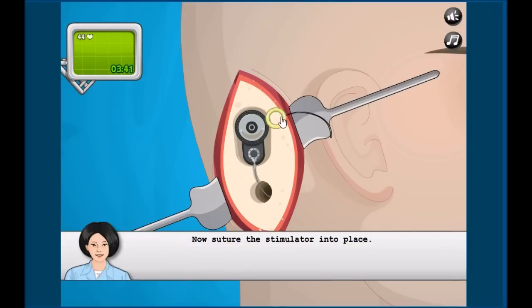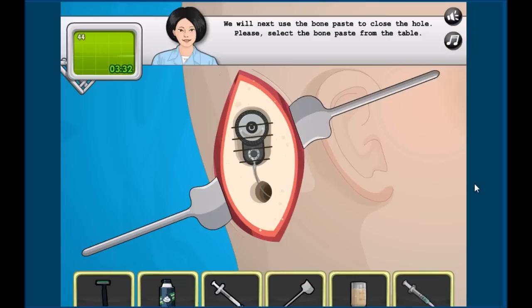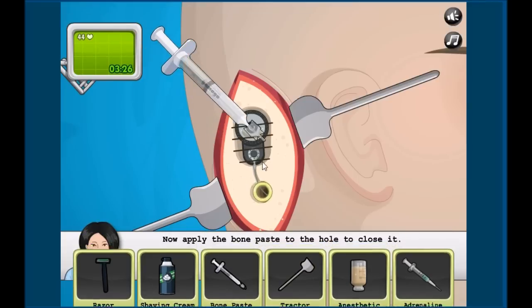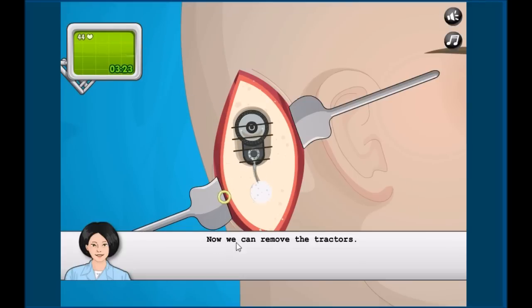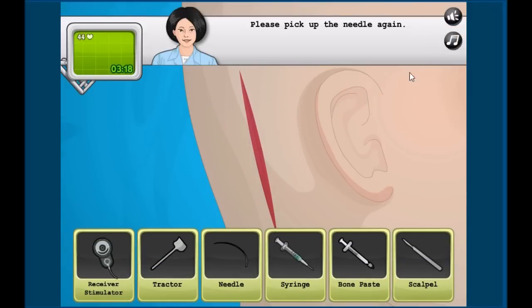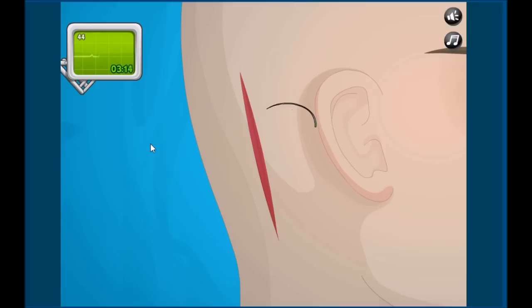Now we need to stitch it up — oh my god, yes! The timer — oh no, this is bad. Incision — go! I'm sewing this like a cloth, come on! Done it! Do we need to put bone paste? Okay, we can remove the tractors — move it, move it. Grab the needle, there we go. Thread — sew it, sew it!